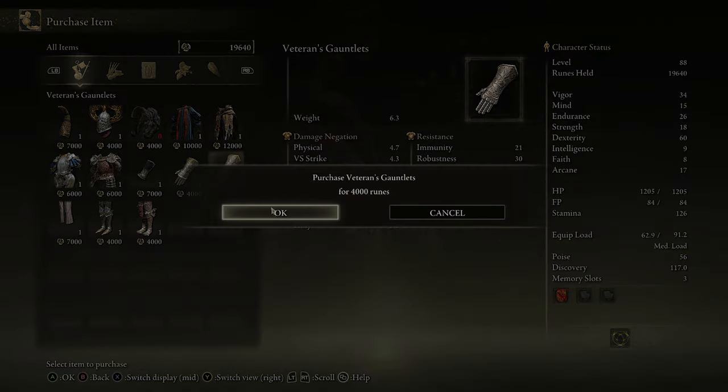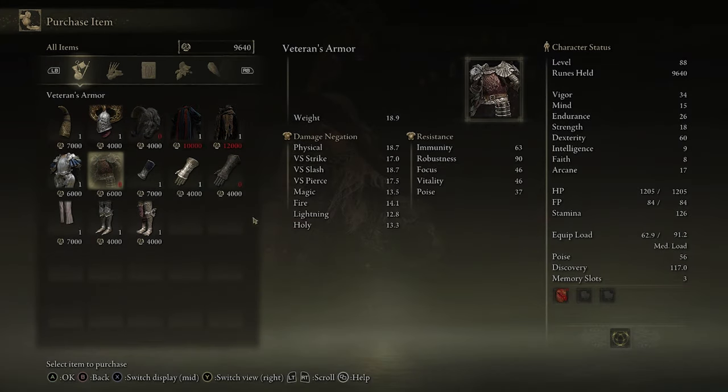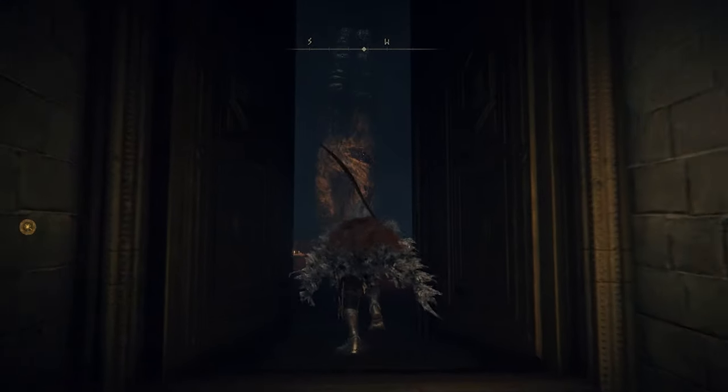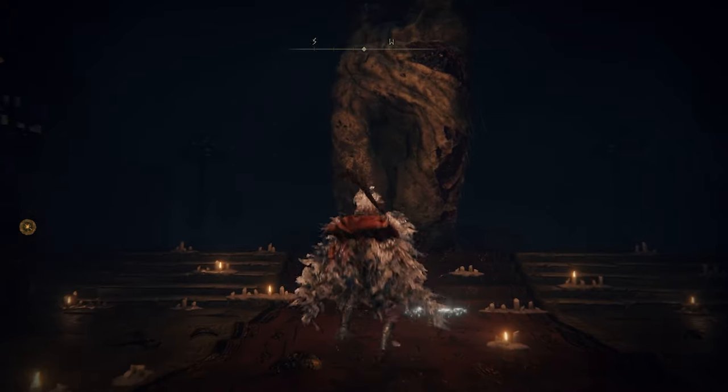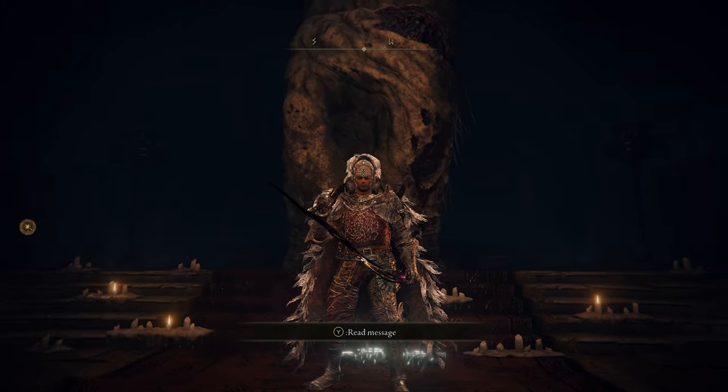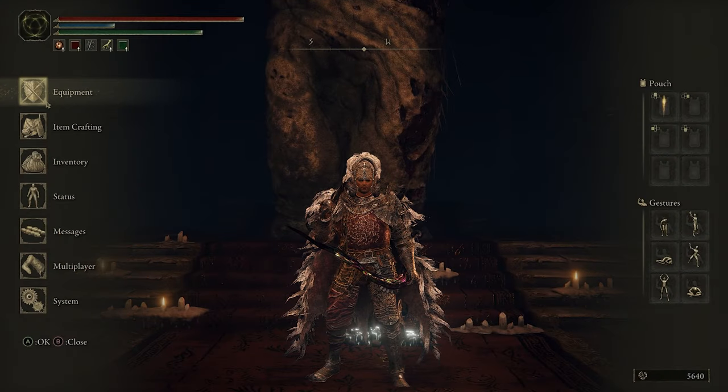The Veteran's set includes the veteran helm, veteran gauntlets, veteran armor, and greaves. This is on the heavy side and it does expose your face, so if you don't like that, maybe try to swap the helmet out for something else.